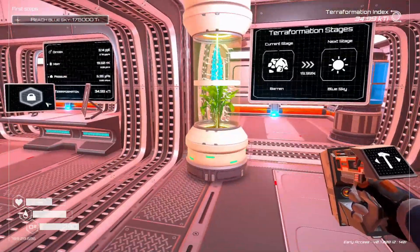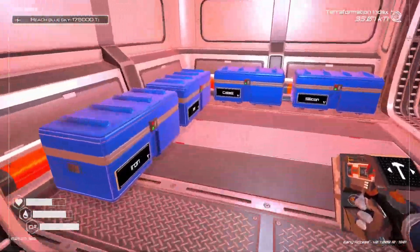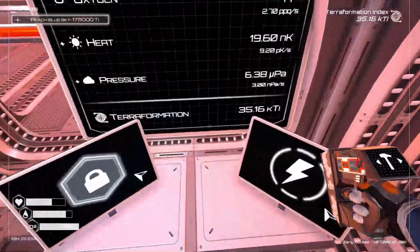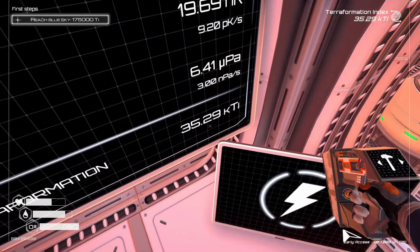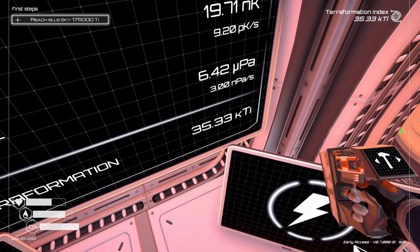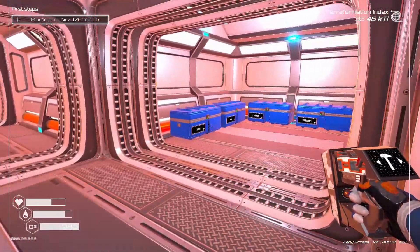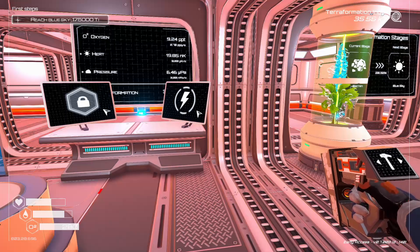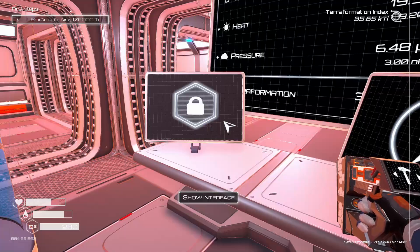Welcome back to Planet Crafter. I was starting to set up the storage area and noticed we unlock bigger storage units at 50k terraforming. We're only about 15,000 away from that, so I'm going to hold off on finishing the storage until we get those so I don't have to replace them again. Someone said I really just need one chest for each resource, which is pretty true.